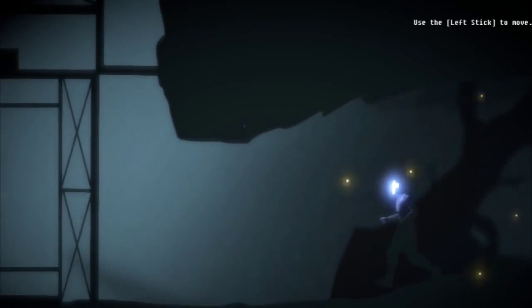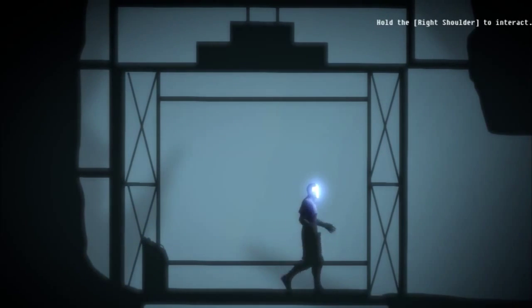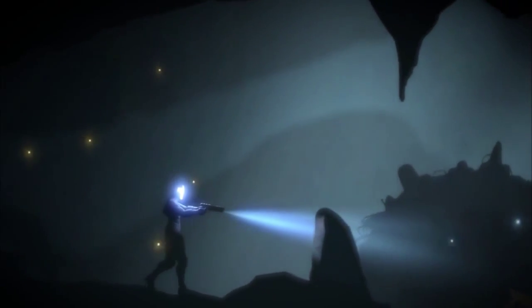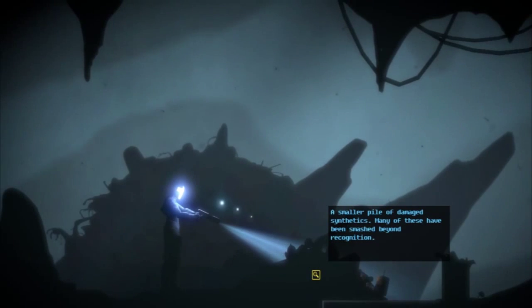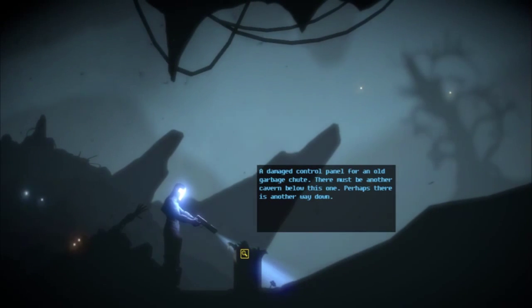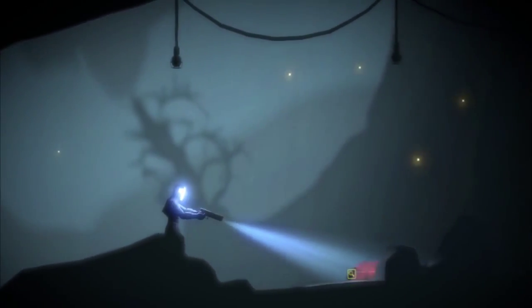I can move around. Does not appear to require a key. Alright, shoulder interact. Let's check out this... Threat assessment. What is this? A smaller pile of damaged synthetics — many of these have been smashed beyond recognition. Robotic arm is still... Damage control panel for an old garbage chute. There must be another cavern below this one. Perhaps there is another way down. Ooh, a micro-wrench!